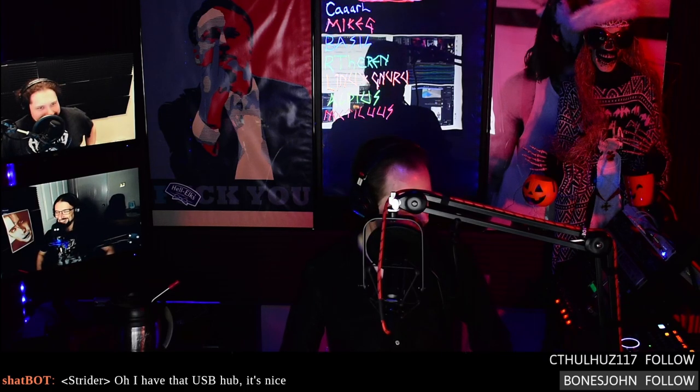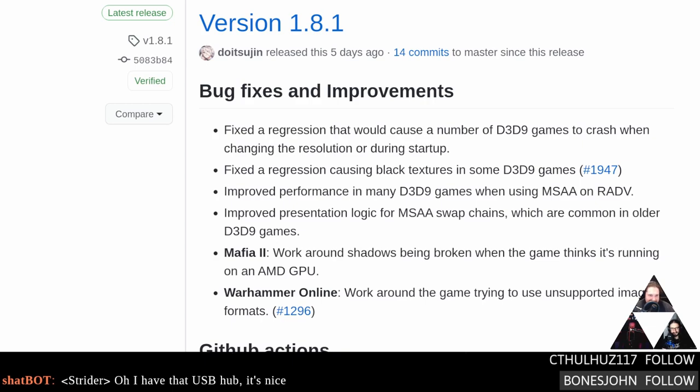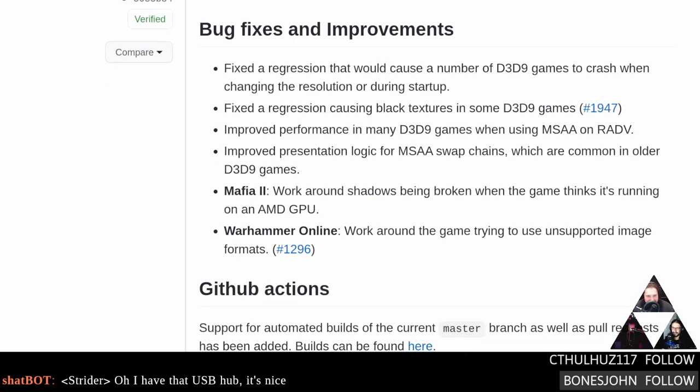DXVK 1.8.1 is out — it's a minor release with some DX9 bug fixes and updates for Mafia 2 and Warhammer Online, which seem to get constant back-and-forth fixes. Vin played through Mafia 2 without issues, but the main fix here is for AMD GPUs. This also ties back to the Portal 2 update — the MSA performance improvement on RADV drivers appeared in both — meaning the Portal 2 update essentially bundled an internal DXVK version bump.